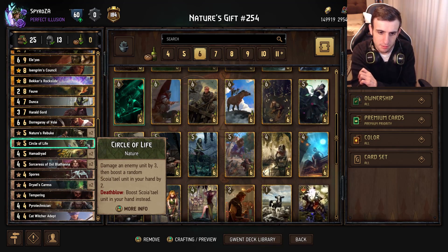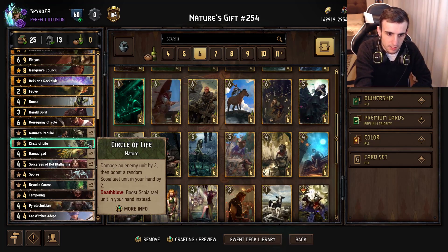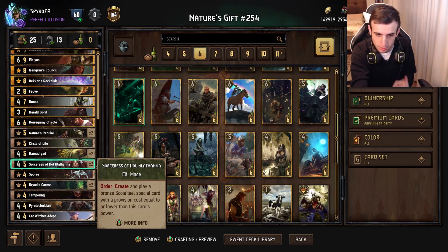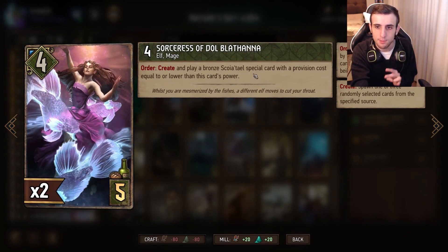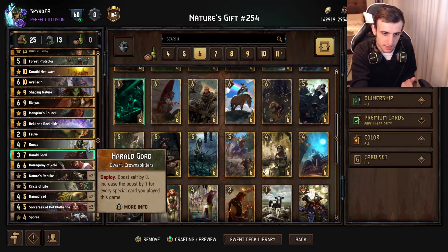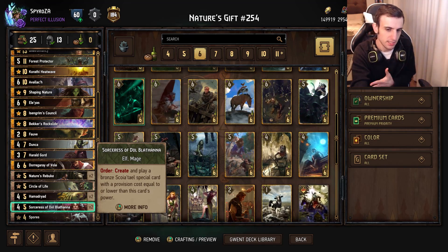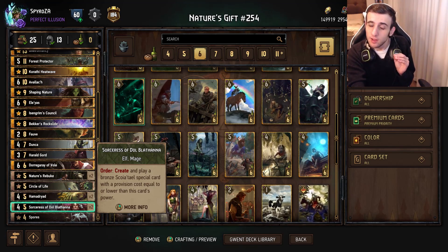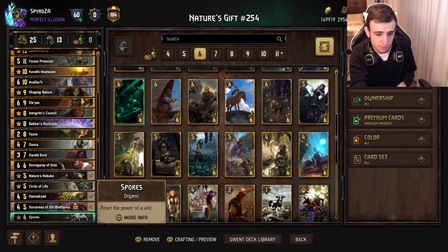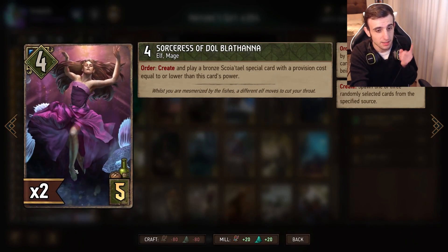Then we play one of Soak of Life - damage an enemy by three, then boost a random Scoia'tael unit in your hand by two. If you get the Deathblow, you can choose the unit instead. Another form of carryover and another nature card - especially valuable if you boost up a Dryad on a Sorceress. Hammer Dryad we already discussed. Moving on to the Sorceress - a card I actually underrated when I initially reviewed it. Order: create and play a bronze Scoia'tael special with a provision cost equal to the number in this card's power. It's essentially like a little mini Forest Protector in a way - if it survives, it's basically a Forest Protector. Pretty good value and the card art is absolutely superb.